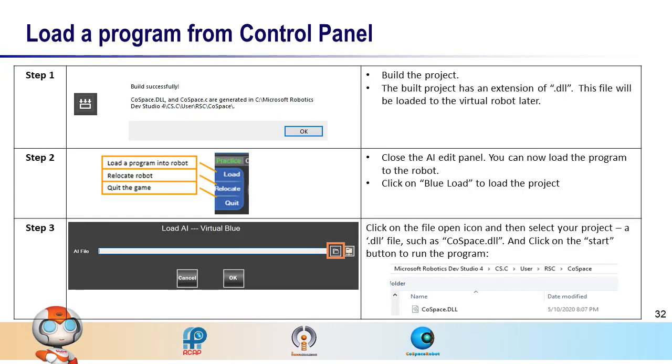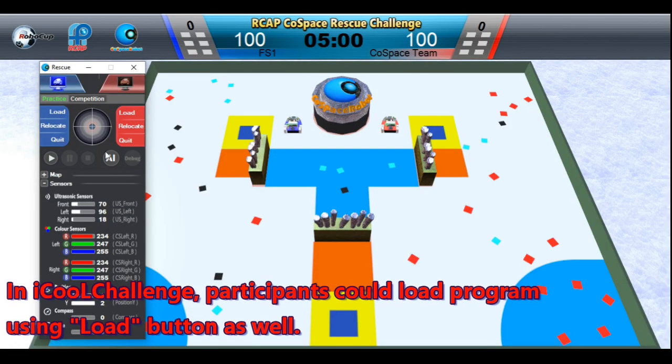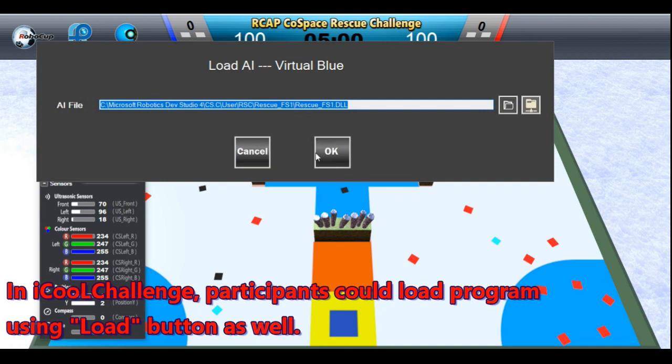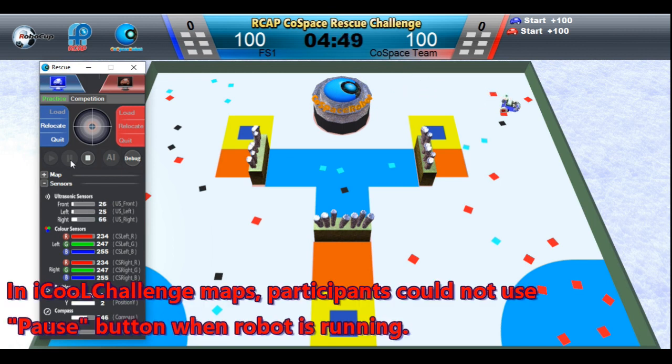In the iCool Challenge, you can load the DLL file and monitor the robot's performance in the control panel. When the program is running, all human operations such as pause, reset, minimap, virtual joystick controller, and keyboards are disabled.